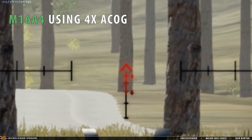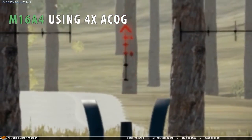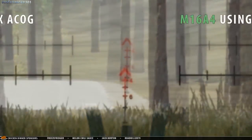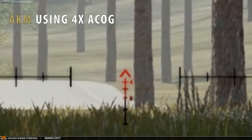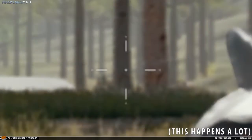We also have to test this using the M16A4. The bullet should hit at the very tip of the scope, and even though it's difficult to see, it hit perfectly where it should. Doing the same test with the AKM — success. Zeroing works here too.